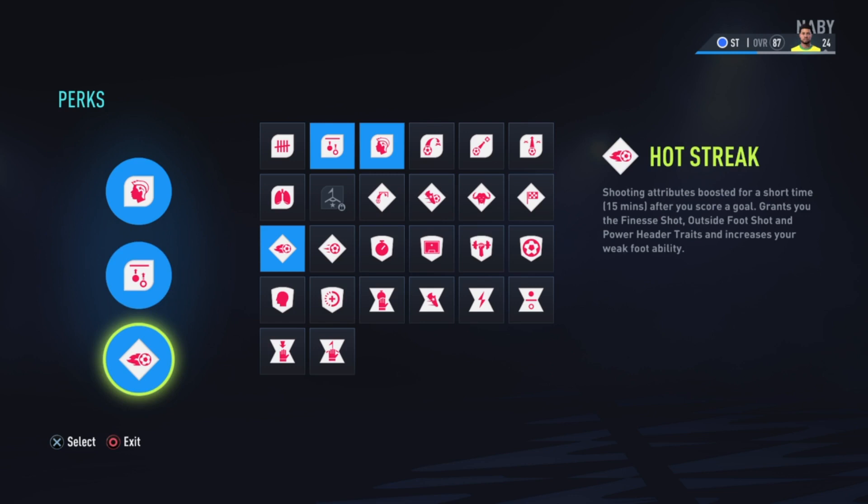For perk three, it has to be Hot Streak. It basically boosts your shooting attributes for a short time after you score a goal, and it grants you the finesse shot, outside foot shot, and power header traits, and increases your weak foot ability. This perk is good if you want momentum — once you score that goal, you want more goals, and that's why this perk is good.